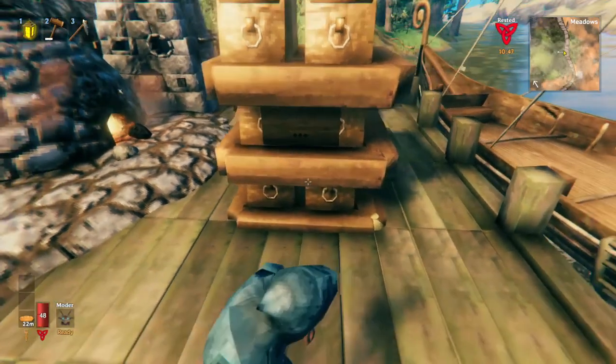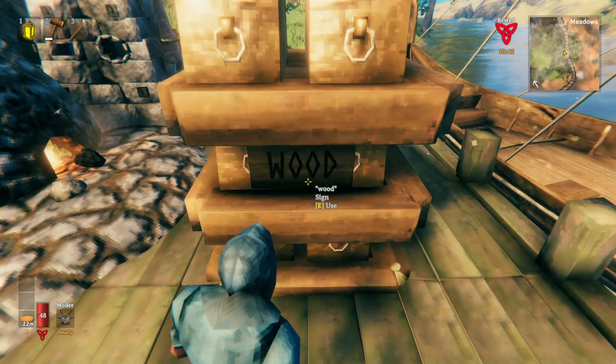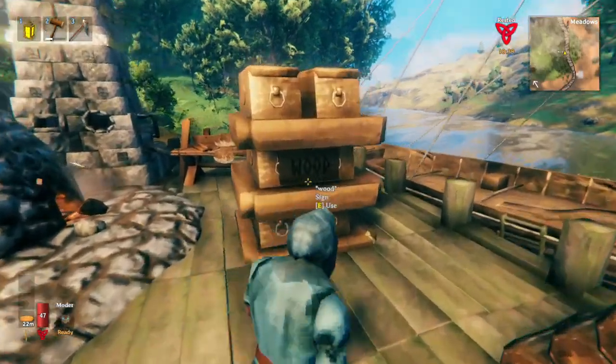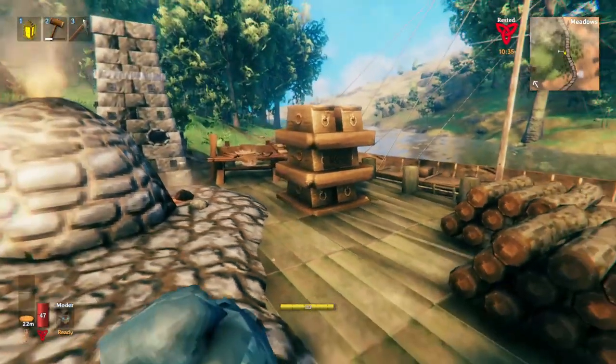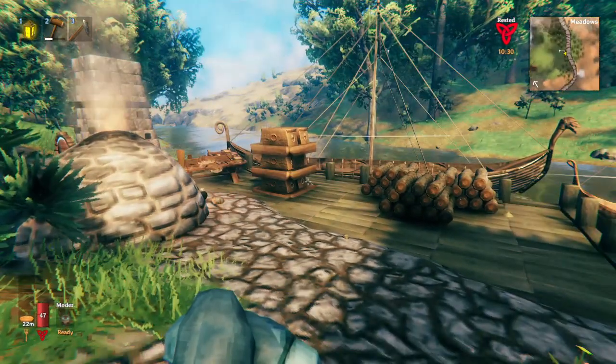But then this presents a different problem. Let's label it with something common like wood. Can you read that easily? I don't know about you but that seems kind of pointless as a label — I can't even tell that there's anything written there from this distance.